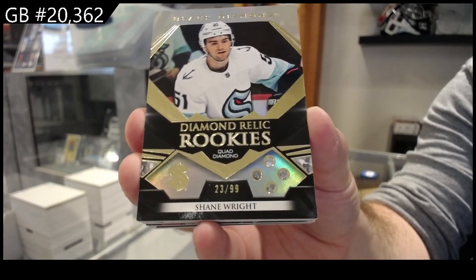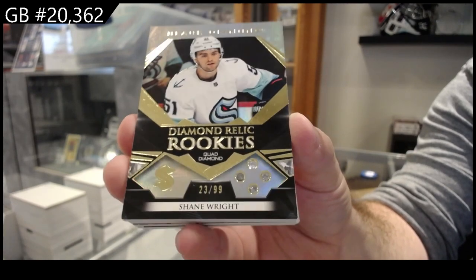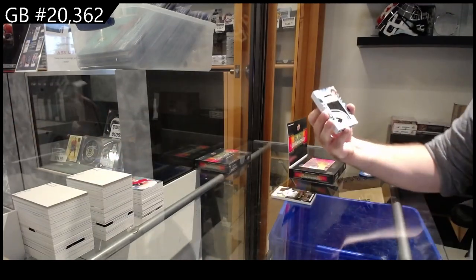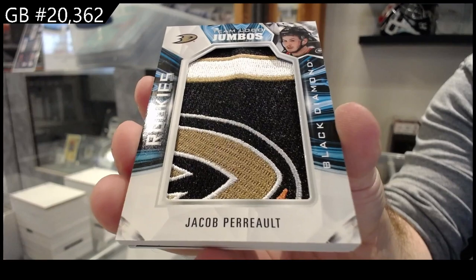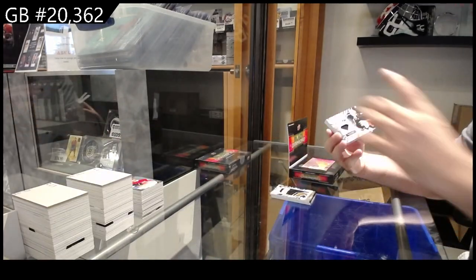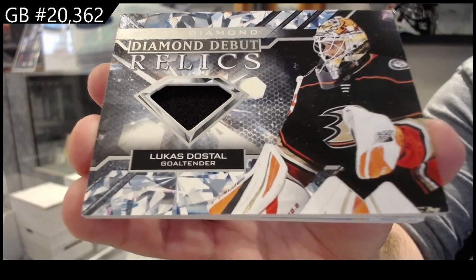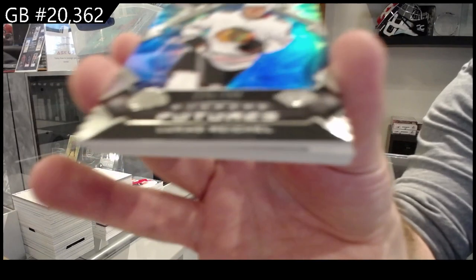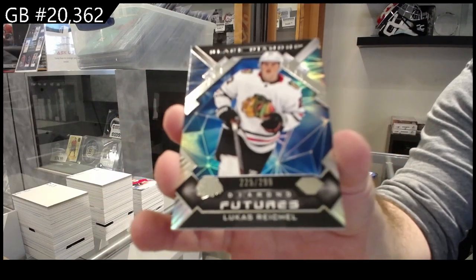Quad Diamond Shane Wright — a quad diamond out of 10 diamond. That's pretty sweet. We got a Rookie Team Logo Jumbo — Perot for the Ducks. Diamond Debut Relics Dostal for the Ducks. And we got for the Hawks a $2.99 Reichel Futures.